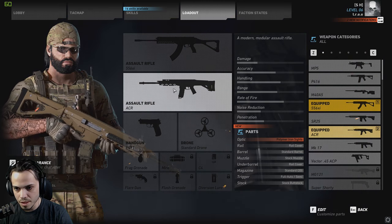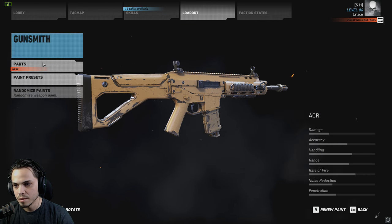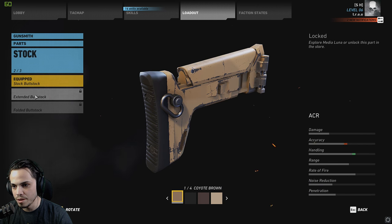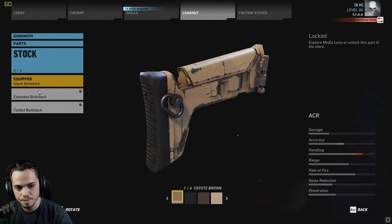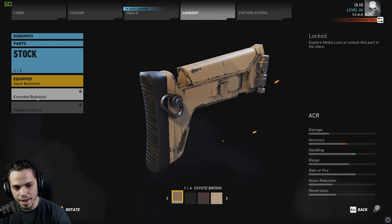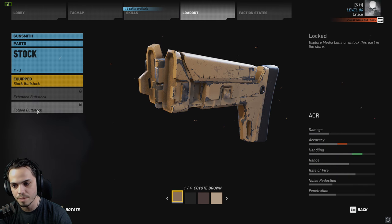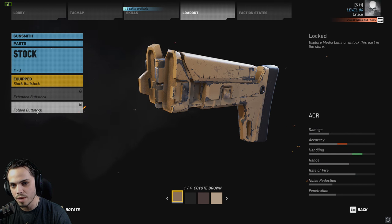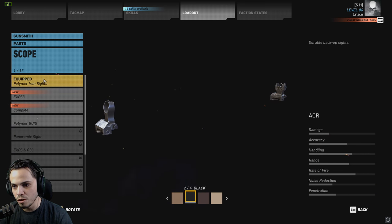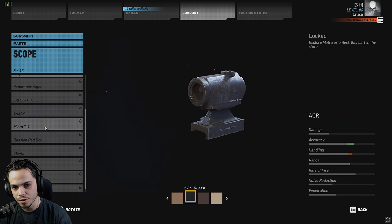Let's see the mods that it can use. This is what it looks like when you find it. We've got three different butt stocks: the standard one, the extended, and the folded. The extended looks like it will up your handling a little bit and drop your accuracy, and the folded butt stock drops your accuracy a lot and your handling up. If you guys didn't know, handling in this game is the speed in which you aim down sights, and accuracy is actually like your stability.